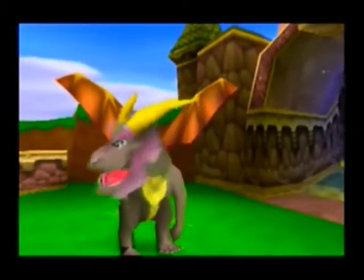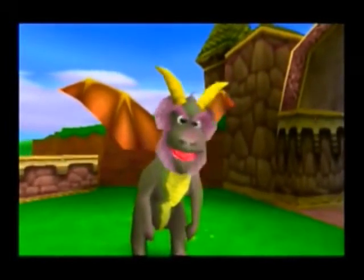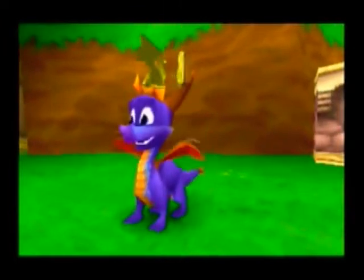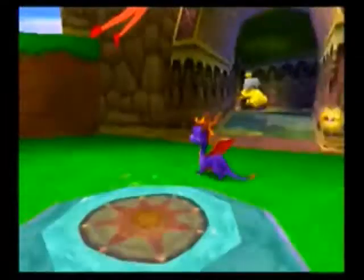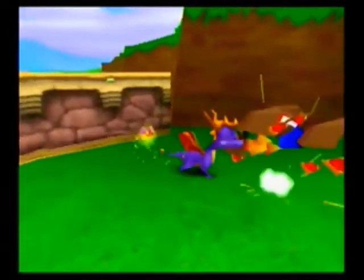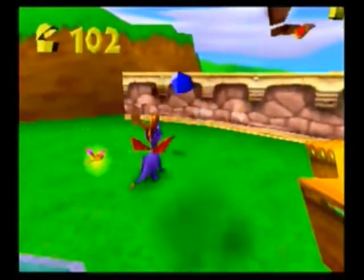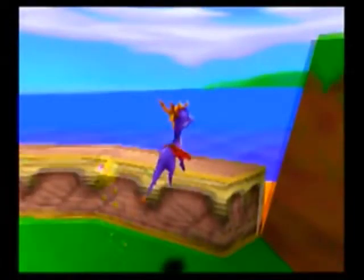He has a pet dragonfly that apparently determines his health. In A New Beginning — the reboot of the series — Spyro and Sparx are brothers, because somehow Spyro's dragon egg got separated from the rest and he was taken in after he hatched by a family of dragonflies. It's kind of funny how his friend is a dragonfly — ha, puns.